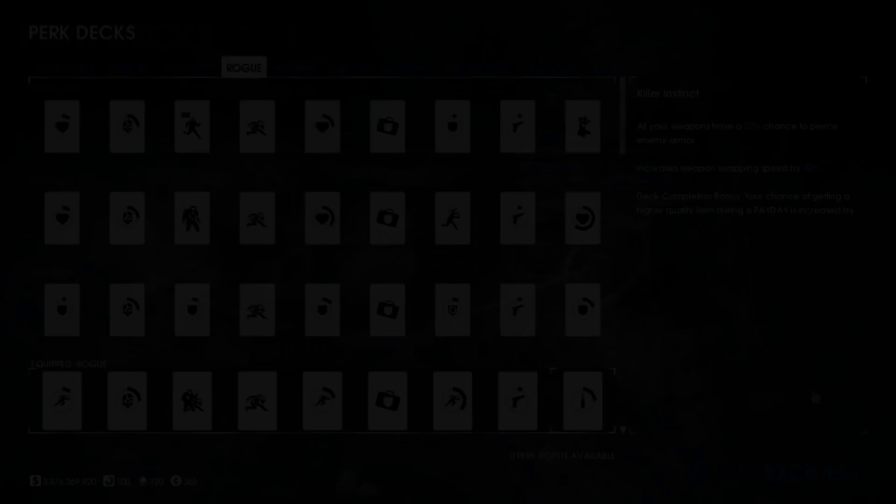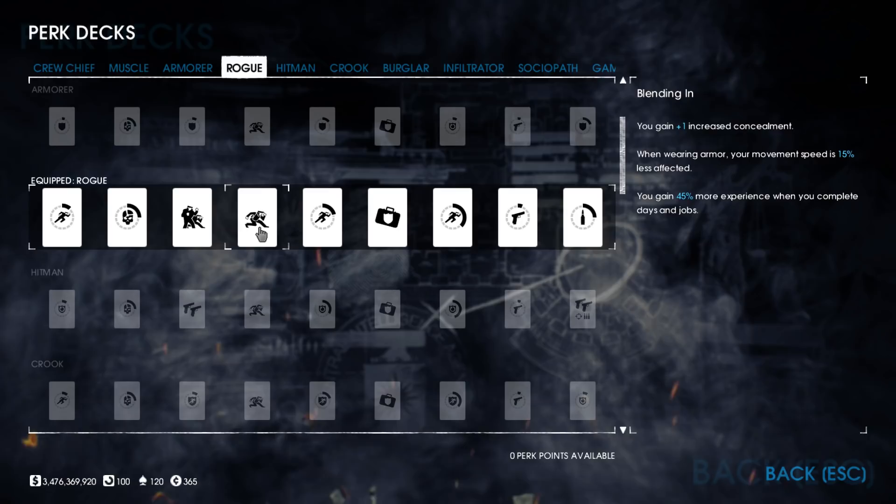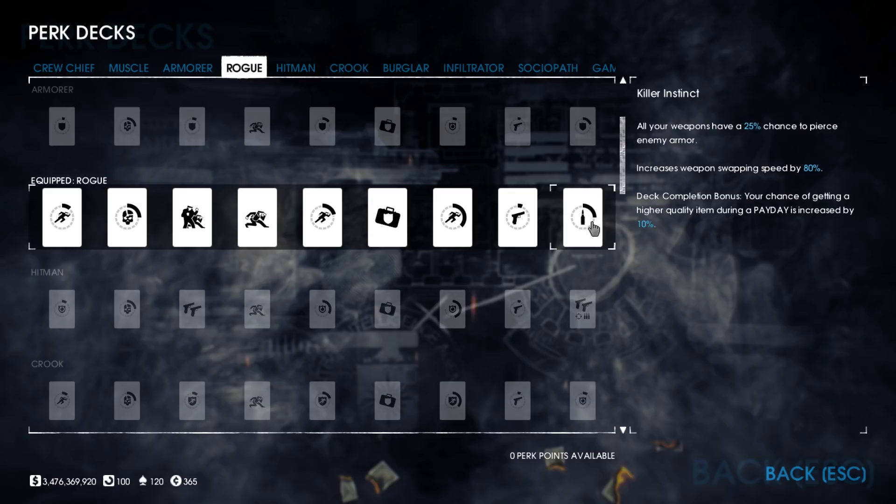First off, as always, is the perk deck, and for the ultimate chance to dodge we have to go Rogue — both literally and figuratively. With high concealment and not using Sneaky Bastard, we get 50 dodge using the two-piece suit. We'll also take a skill that gives us 10 more dodge while sprinting, so we have to stay on the move at all times.